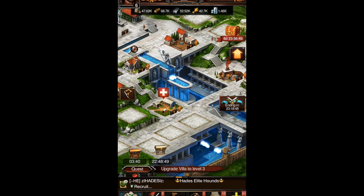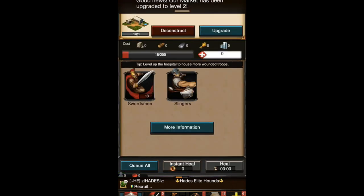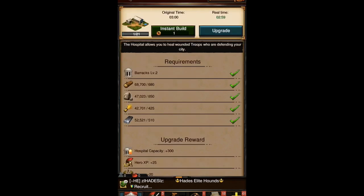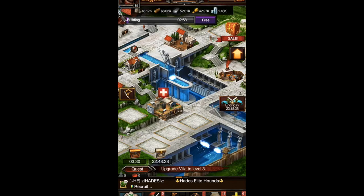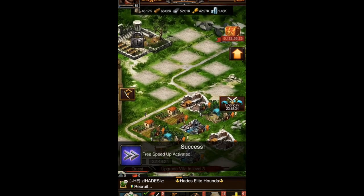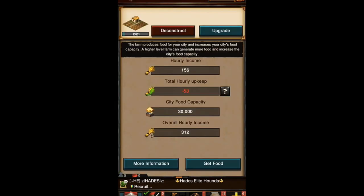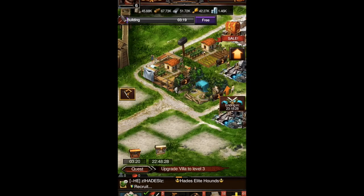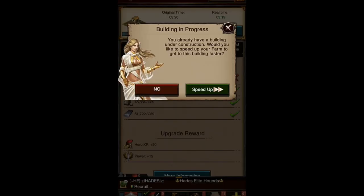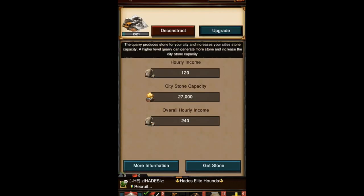Even though it's only like level two, here's my hospital. I'm going to level up the hospital. These are my wounded troops, so I'm upgrading my hospital building and it's free, which is pretty cool. There's a free speed-up — I think those arrows mean the upgrade is ready, so all these upgrades are pretty much free.